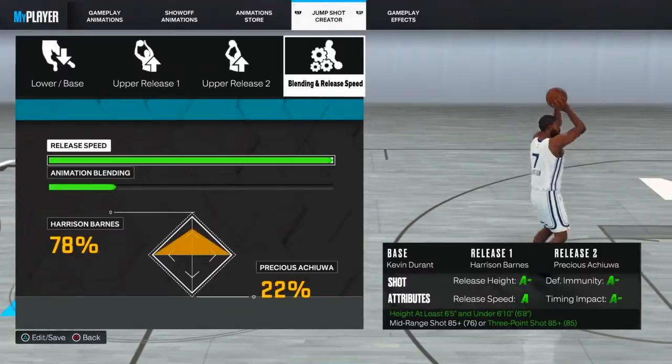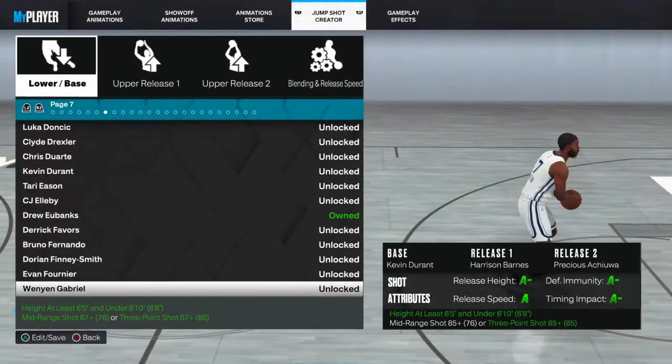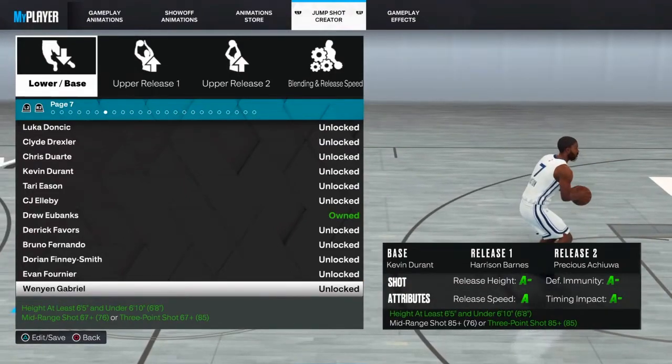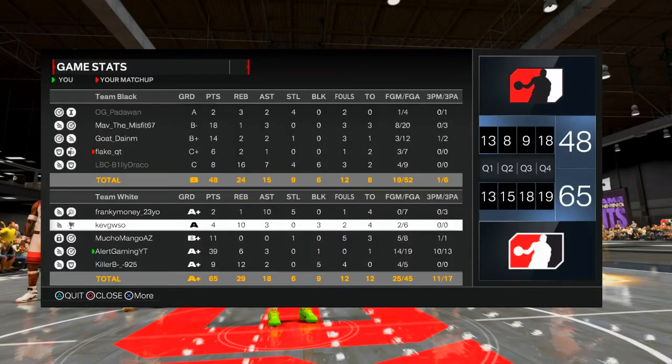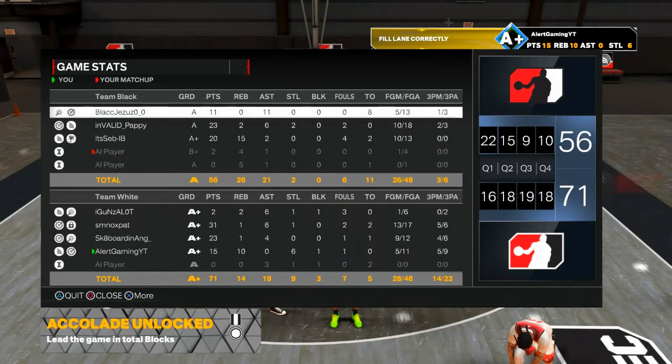For our second jump shot, it is honestly quite easy. This one is my first jump shot I made — it is KD Harrison Barnes. You want to go 78 and 22 for the mix, and it's honestly quite easy. These jump shots are quite fire — there is way too much heat on these jump shots. I do hope y'all did enjoy the video. If you did, don't forget to like, subscribe, stay tuned, and I'll see y'all later. Peace, y'all.